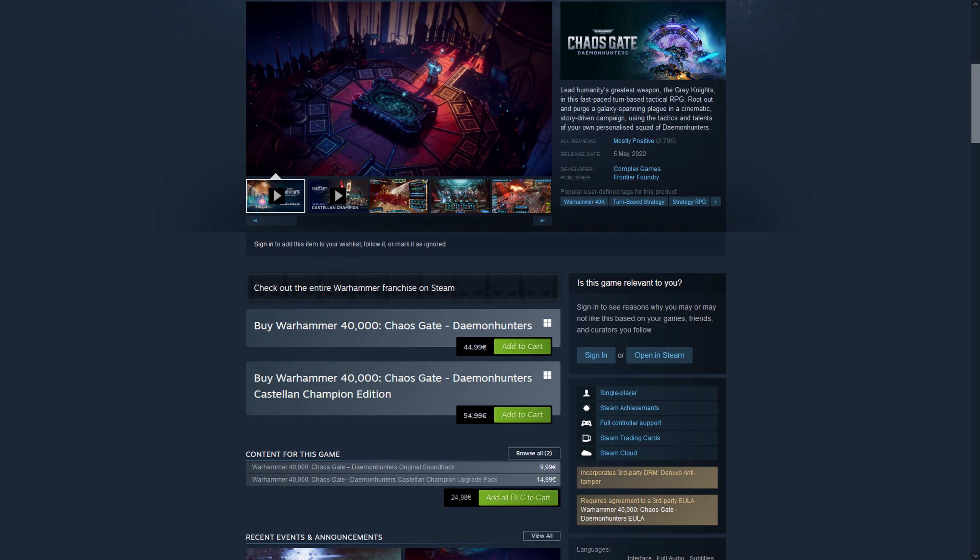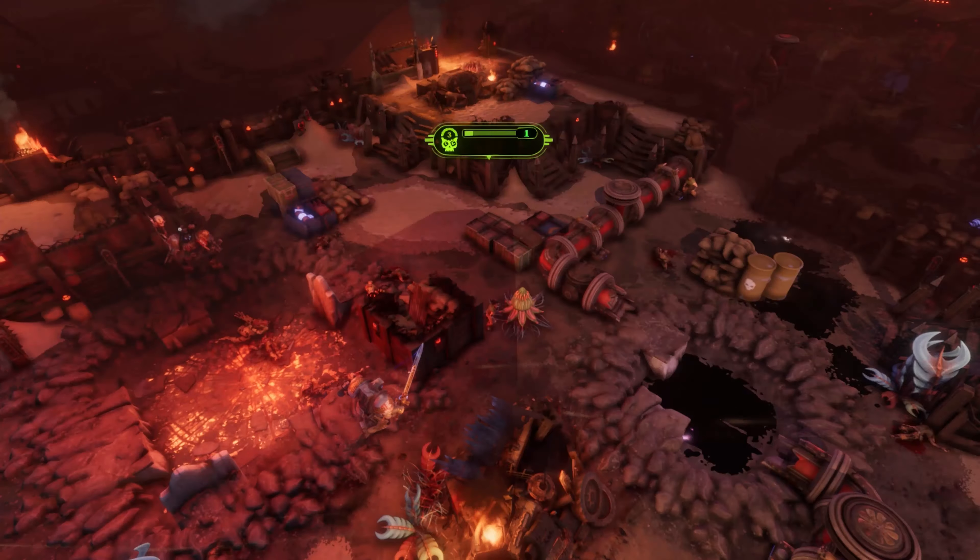Hello, my name is Mordorim and today I'm going to take a look at Warhammer 40k Chaos Gate Demon Hunters, a turn-based strategy game similar to XCOM developed by Complex Games. You can buy this game on Steam for $45, which is a great price point for what this game offers you.